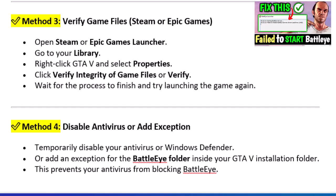Method 4: Disable Antivirus or Add Exception. Temporarily disable your antivirus or Windows Defender, or add an exception for the BattleEye folder inside your GTA V installation folder. This prevents your antivirus from blocking BattleEye.